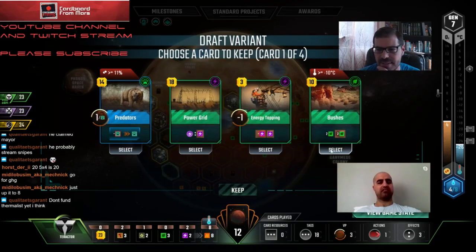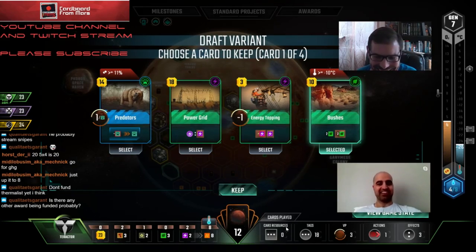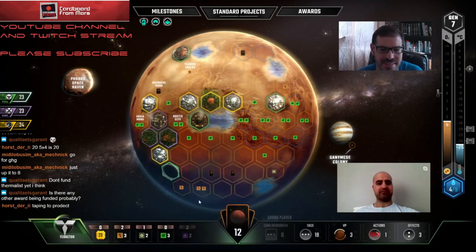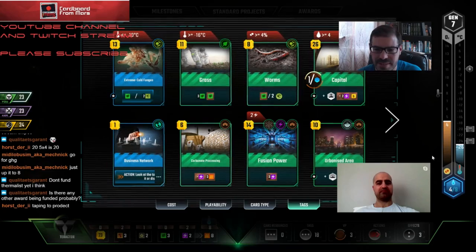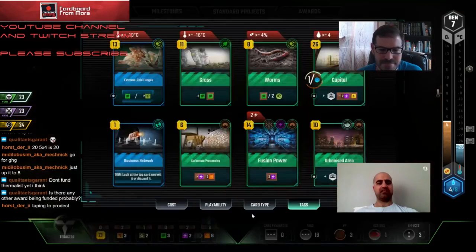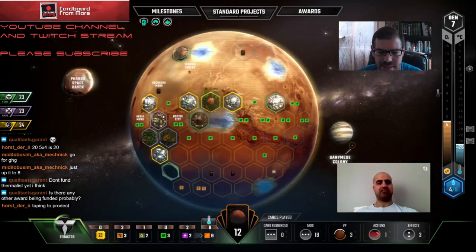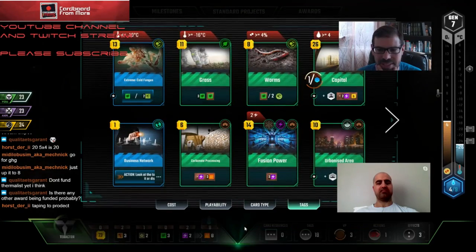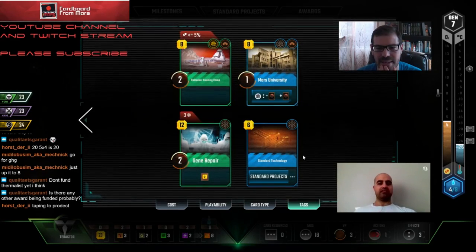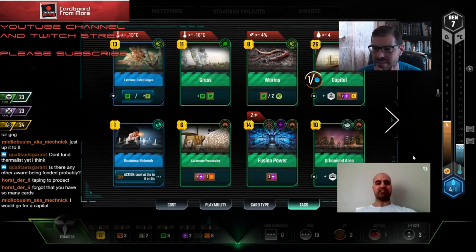I like Bushes - yeah, who doesn't. Heat is going to bump pretty quick here so we don't need to protect it. We've got Fusion Power as well. I think we're winning Thermalist anyway - we're going to have Fusion Power going online at some point. We're also getting a lot of science tags now which is nice. I know, it's just Saletta that's making me nervous.